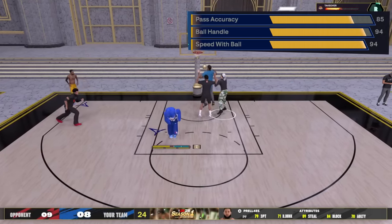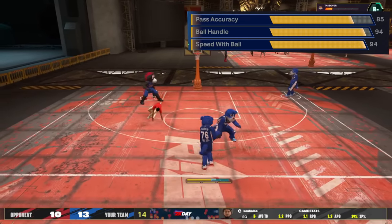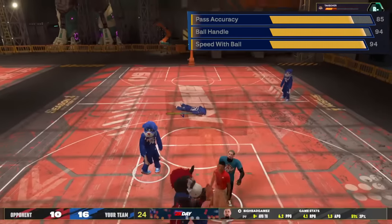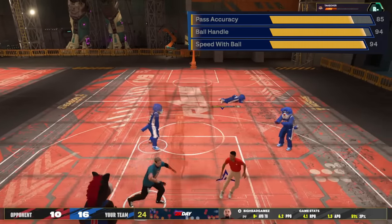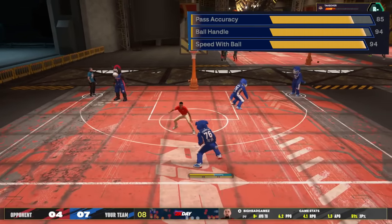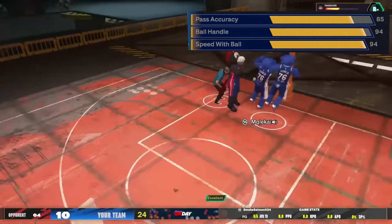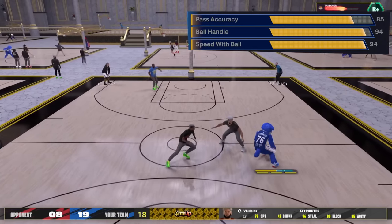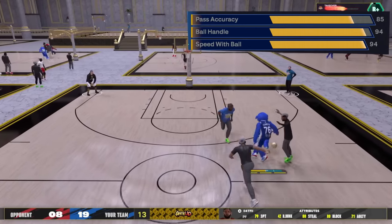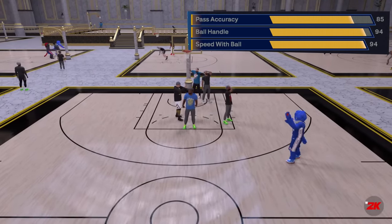I went with a 94 ball handle, which gets you Gold Ankle Assassin. I don't have the HOF version but I don't need it — the ankles in this game are absolutely broken, and I'm still catching bodies with gold. Hall of Fame Handles for Days is another important badge. Gold Unpluckable is all you need — I'm literally dribbling through people this year.